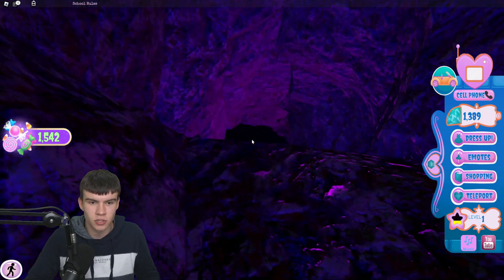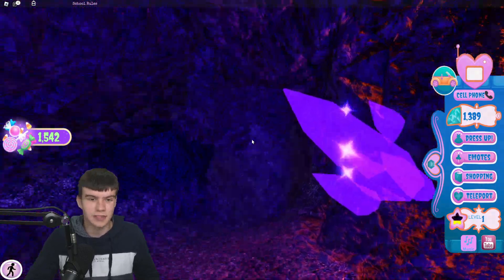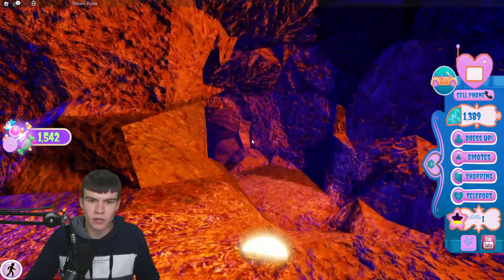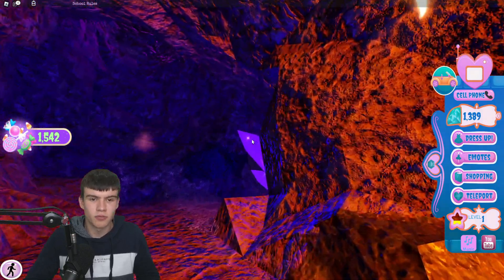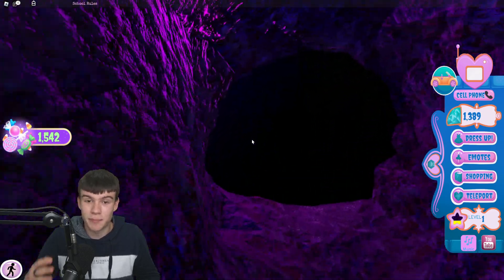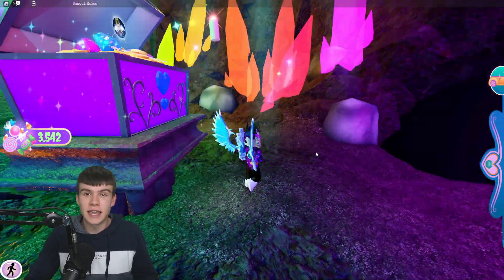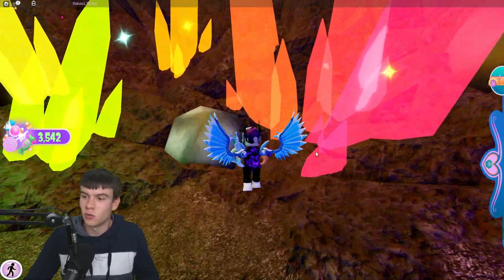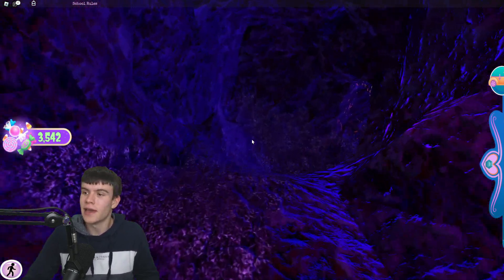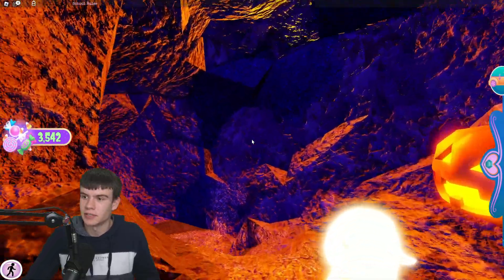Then go ahead and jump down here and you'll be brought to this next area. From there, go up this bit over here and you're going to be brought to the end of the maze — which is awesome! Once you're here, just simply walk out the entrance of the maze, walk down here, and then go over here and take a left turn towards the pumpkins.